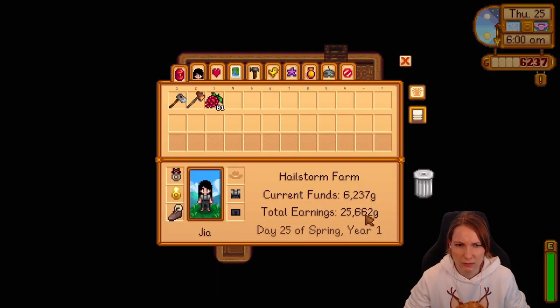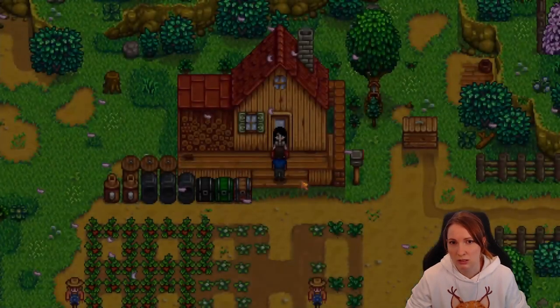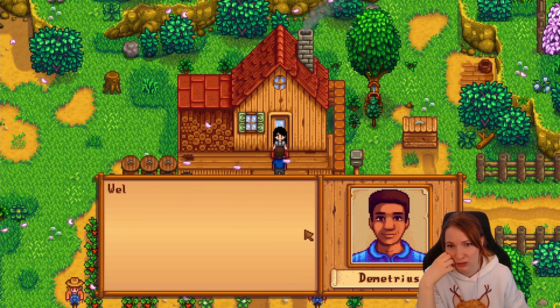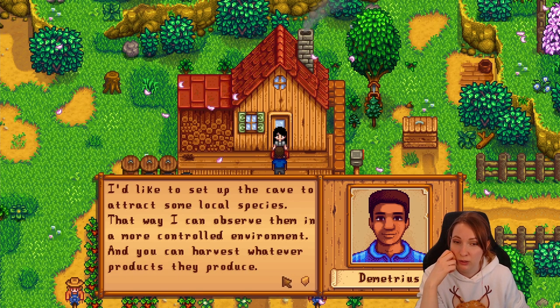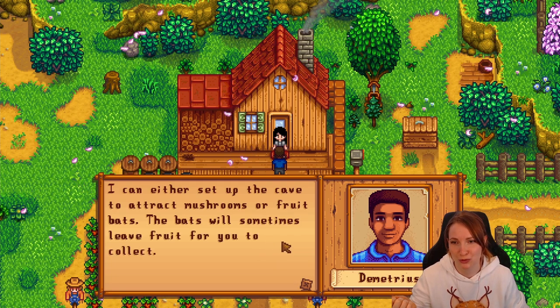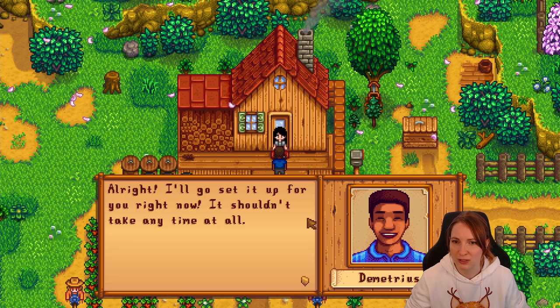I thought you would get the fruit back when you got like 15 or 25,000 gold. Well, I guess we can go outside and see — because he'd be there if it's 25. Hi Gia, I have some good news for you. A few days ago I made a breakthrough in my research on the local environment. You know that empty cave you have over in the cliffs? I'd like to set it up to attract some local species — you can harvest whatever produce they produce. I can either set up the cave to attract mushrooms or fruit bats. The bats will sometimes leave fruit for you to collect. I would like bats — I do prefer the fruit bats.